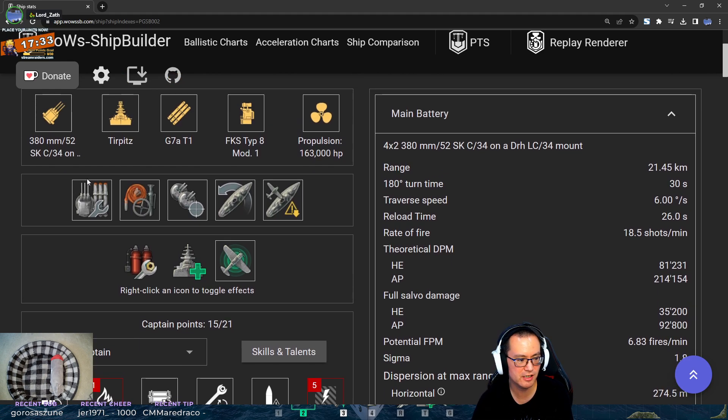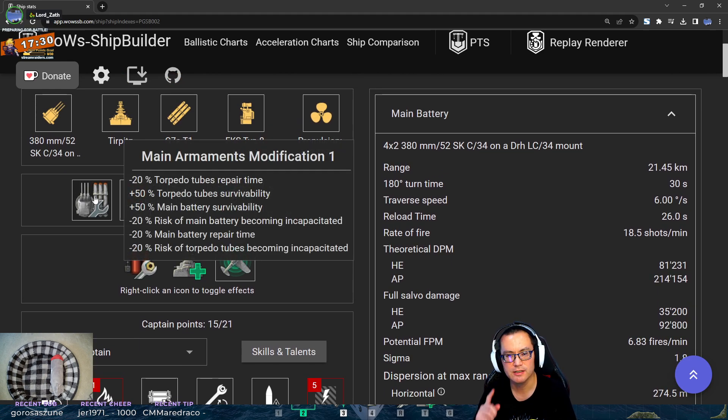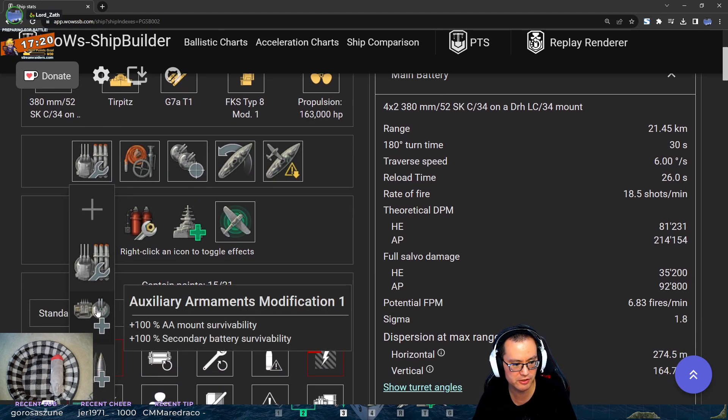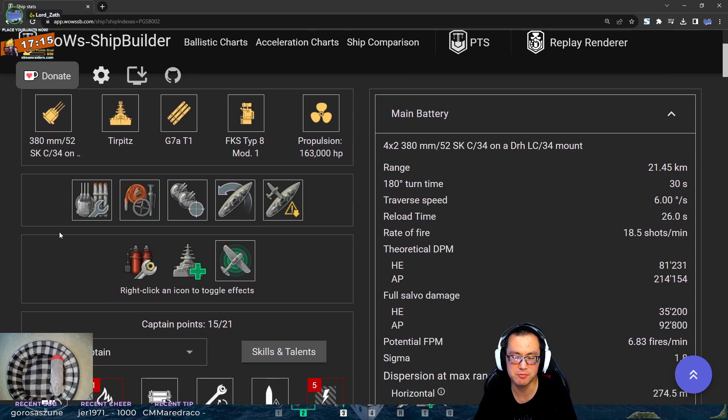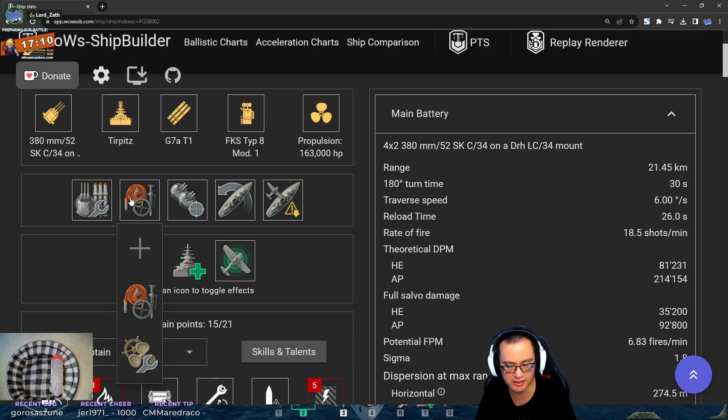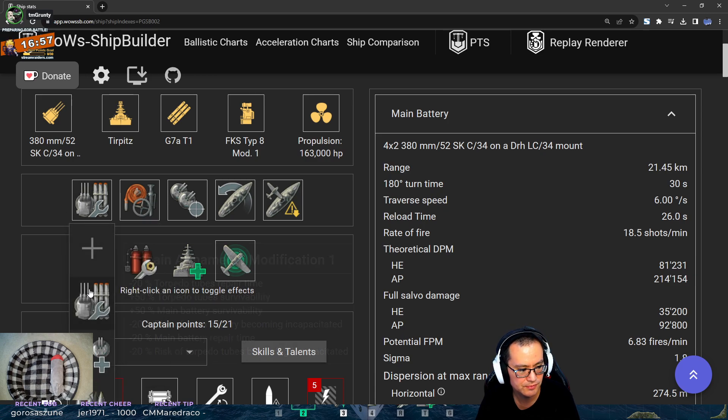Let's take a look at your build. You've gone for Main Armaments Mod 1 - I like this choice because Tirpitz has torpedoes and you absolutely want to protect your torpedo launcher. Others might prefer Auxiliary Mod, but Aux Mod does not protect your torpedoes. Aux Mod is great on Bismarck, FDG, Kurfürst, Preussen for keeping your secondaries alive, but they don't have torpedoes. So it's a tough choice with the Tirpitz - if you play for secondaries you kind of want to protect your secondaries, but protecting torpedo tubes is a valid argument too.